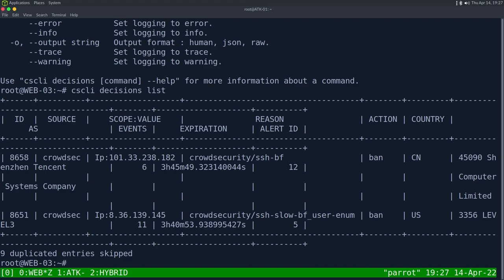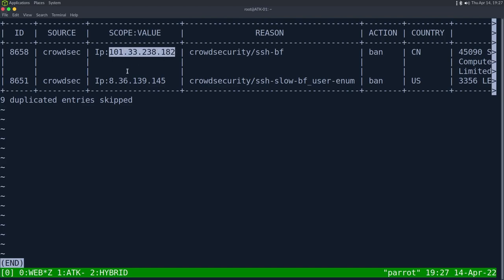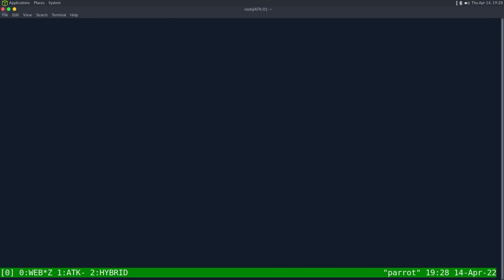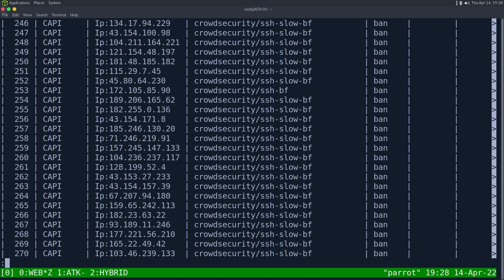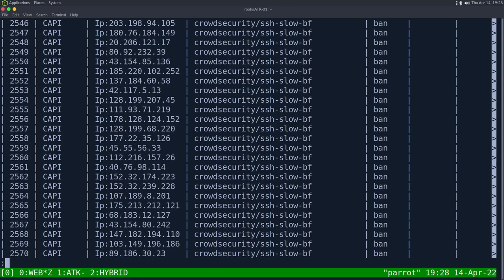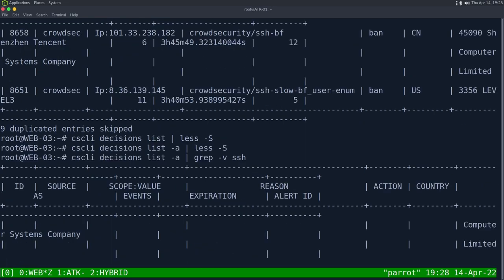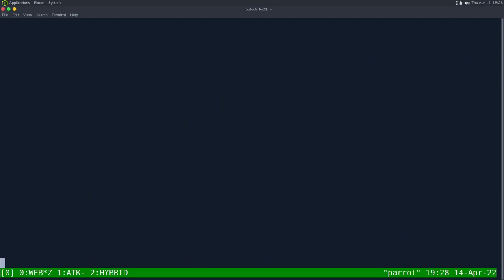On web03, if I run 'cscli decisions list' piped to 'less -S' to prevent line wrapping, we can see two IPs have already tried to brute force this agent. They weren't actually blocked because the bouncer isn't installed, but they were detected. Running 'decisions list -a' lists every IP that is banned and the reason — we can see lots of bans because of SSH.